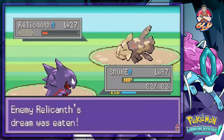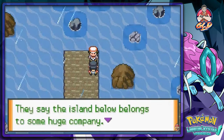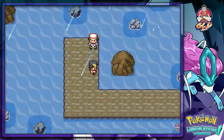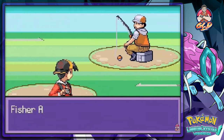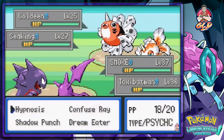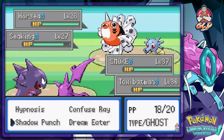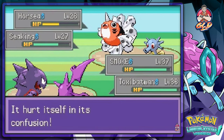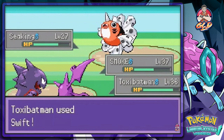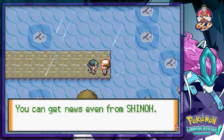Battling trainers, using Full Restore to stay in the fight. One trainer says 'The island below belongs to a huge company, I wouldn't dare set foot on it.' Then there's even a double battle! Discovering a whole new area. Hate being confused — using Swift attack to push through.